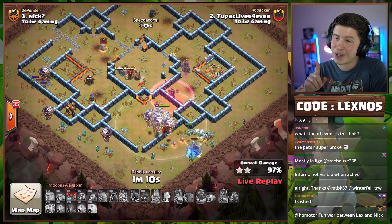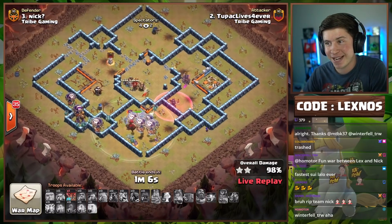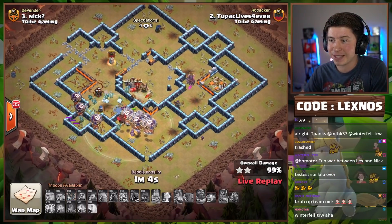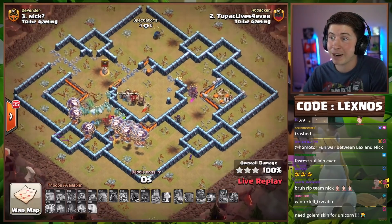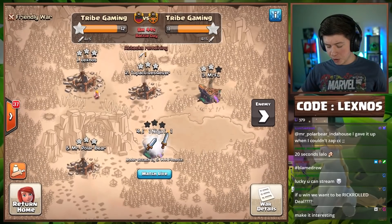Team Lexnose are 4 for 4 in this match against Team Nicknose. Beautifully done, over a minute to spare — a fast one. This was a nice hit from Tupac.